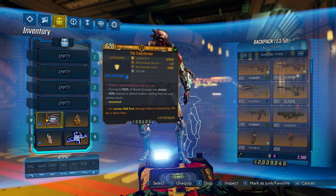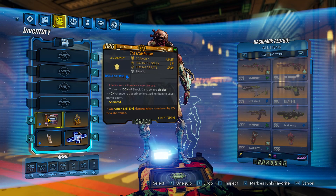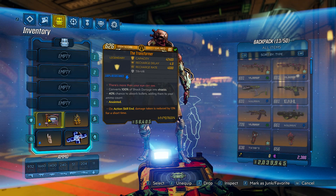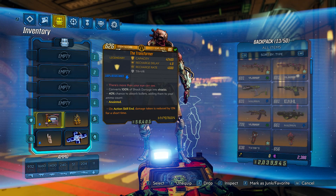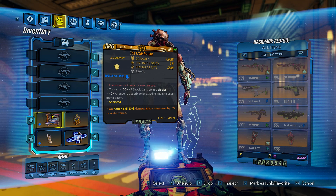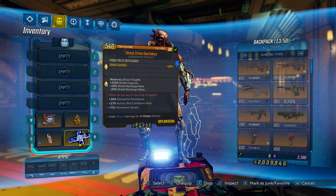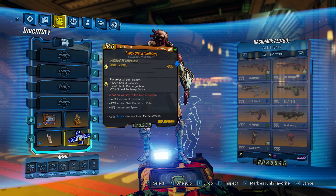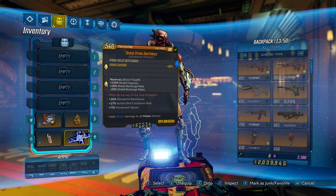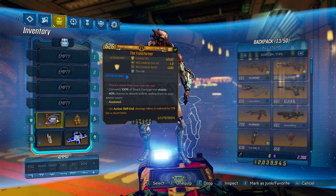We're going to be going with my Transformer shield - this is my absolute favorite combination. This one actually gives a bonus to any character instead of the one that had the sentinel anointed skill. Based on action skill, damage reduction is reduced by 13% for a short time - very handy. And then the deathless. I love this combination of the Transformer and the deathless mod because you're basically constantly refilling your shield as long as you're using shock weapons.